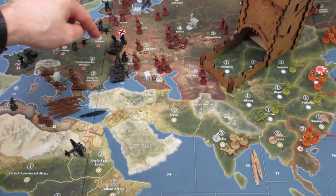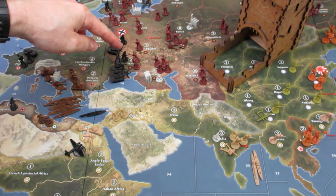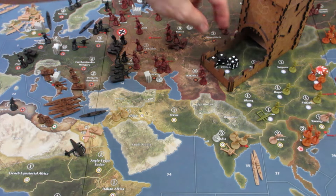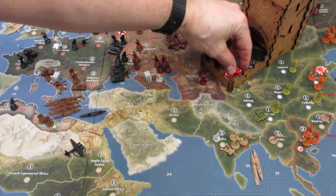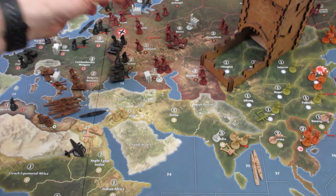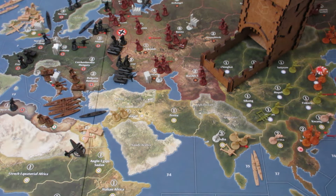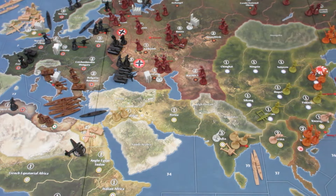Now into Ukraine: 1 infantry hits on 1 — missed. Infantry with artillery hits on 2 — 2 hits. 3 tanks attack — yes, more hits, 4 total hits. Russia has 2 defense rolling on 3 and 4 — no defense at all. Ukraine is captured without losses. Ukraine is worth 2 IPCs, so Germany goes up to 34 and Russia drops from 29 down to 27. We place a captured marker on Ukraine. That's the end of all offensives.